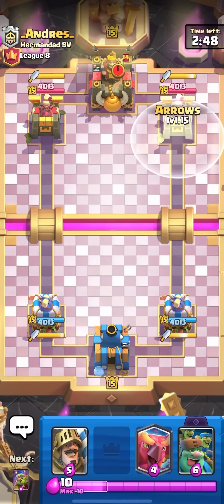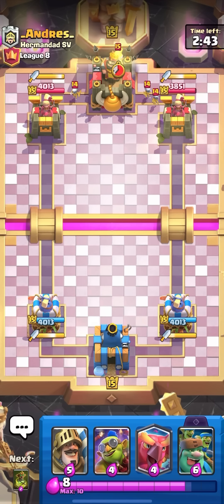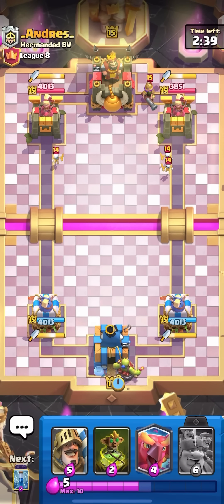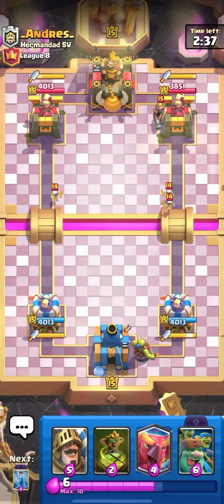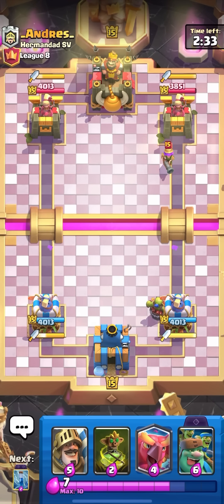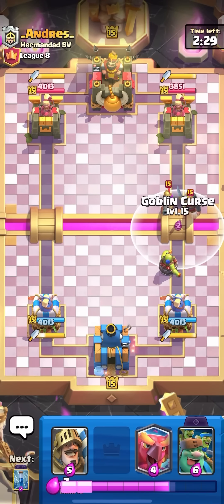If this deck can beat Pekka, I'm honestly not sure what can beat this deck. It just seems so strong. Maybe Hog could be hard. Maybe Goblin Drill could be a little bit difficult. Probably Hog Rider and Goblin Drill, but I think I could definitely win the Hog Rider matchup when I have Prince and Fisherman. Maybe just Goblin Drill, because I don't have really any good drill counters.